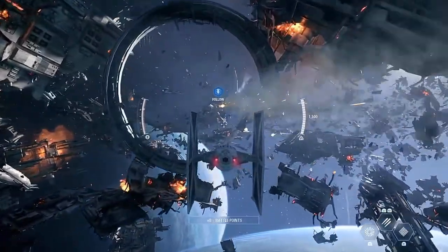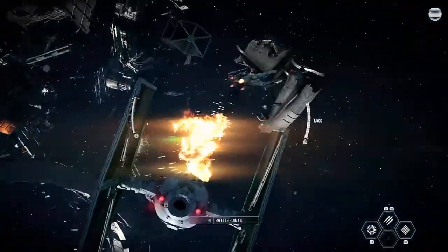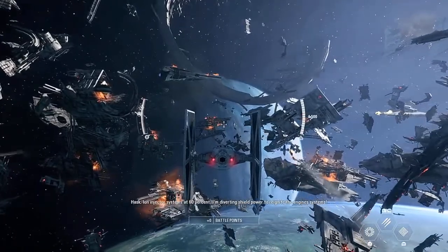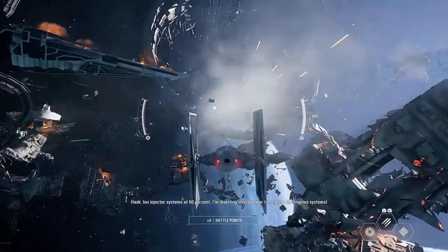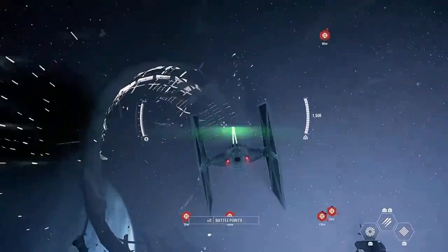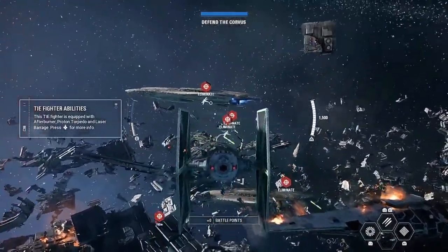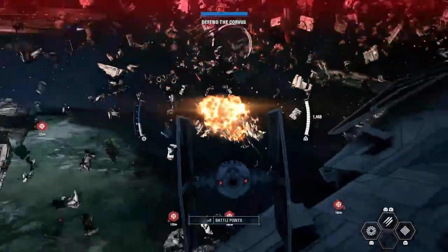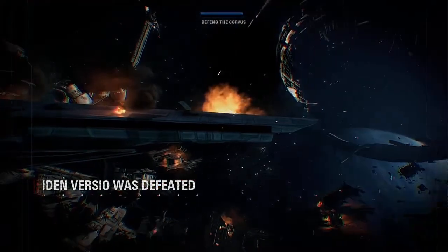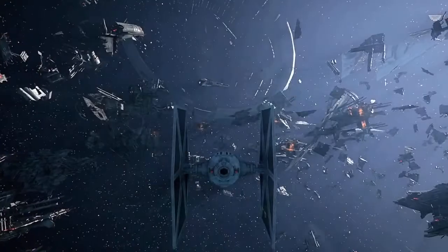Let's speed it up a little bit. Agent Hask, we're approaching the Corvus — what's the status on the engines? Ion injector systems at 60%, diverting shield power to reignite the engine systems. I'm shooting, I'm shooting! Bombers, defend the Corvus — it has no shield power. Oh boy, here we go. Oh no, the camera... I have a feeling that will happen a lot.